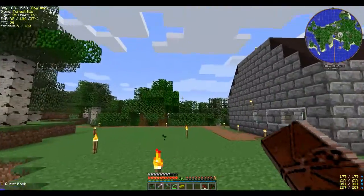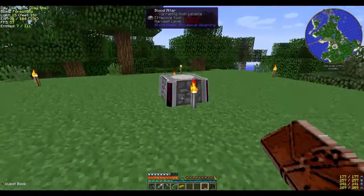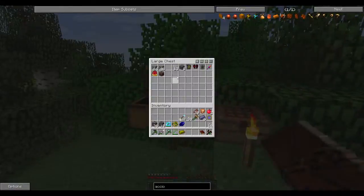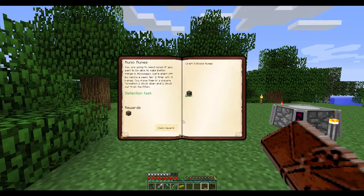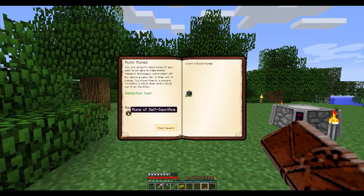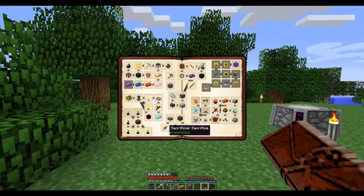One of the other things I did was I said I was going to finish getting that stone for the Blood Runes. I have now created the eight Blood Runes, so we can hand that quest in. Which gives us a Rune of Self-Sacrifice — when it's in the altar it increases the amount of Life Essence you get per action with the Sacrificial Knife. So that's Blood Magic complete from the basic level.